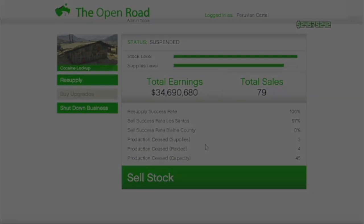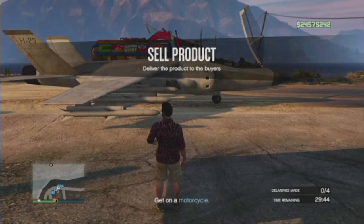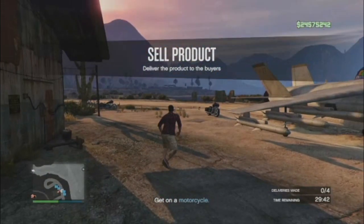Then I went inside and started the sell mission. It loaded for a minute, and as you can see, I did not get the Pulse Op vans — I got motorcycles.